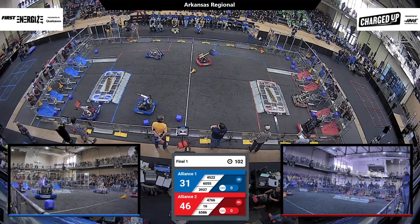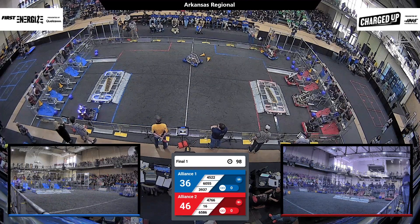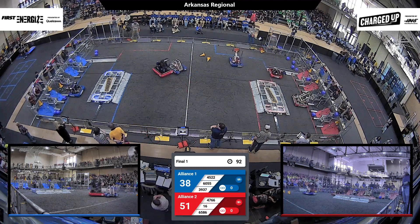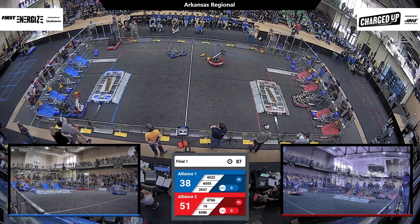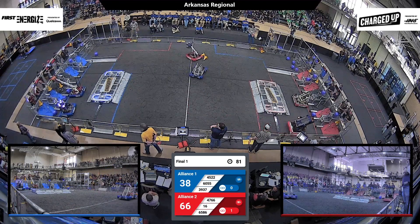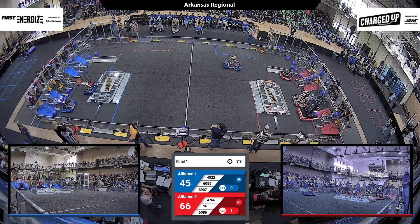Meanwhile, on the Red Alliance it's still only two robots. They've got several high scores, and they get another there in the corner — just missed a middle score there for the Red Alliance. Blue is struggling getting those cubes up and in; they keep coming down to the bottom. 39-37 to the Blue Alliance, going for a tall high score there with the cone node — they get it in.